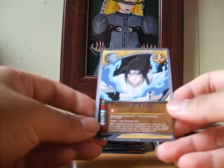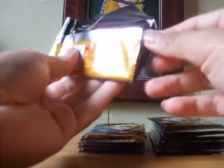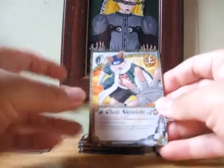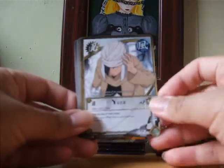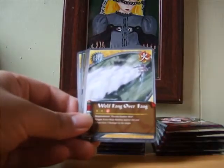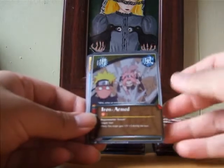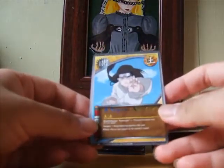Our rare is Emission of Chakra. We have Choji Akimichi, Yura, On the Stump, Akatsuki Gathered, Substitution by Insects, Wolf Fang over Fang, Tintin, Striking Shadow Jutsu. Our reverse is Iron Arm, which is another uncommon. And our rare is 8 Trigrams Air Palm.